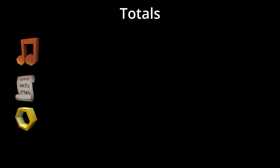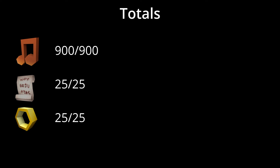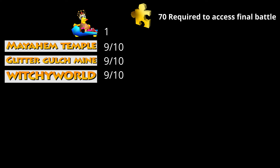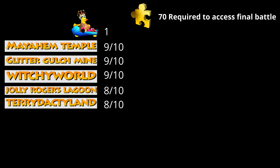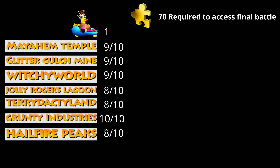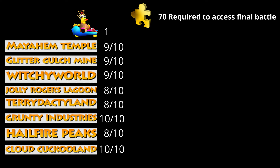Now we can start tallying everything up. We got all of the musical notes, all of the empty Honeycombs, and all of the Cheeto pages. For Jiggies, we need a minimum of 70 to access the final battle. We got our free Jiggy from King Jingaling and Illogis. For levels 1, 2, and 3, we got 9 Jiggies each. For both levels 4 and 5, we got 8 Jiggies. For level 6 we got all 10 — still can't believe that. For level 7 we got 8, and level 8 we got all 10. Which brings our grand total to 72 Jiggies — just barely enough.